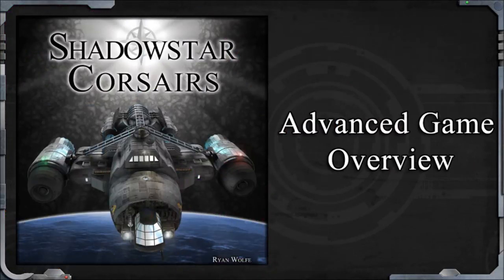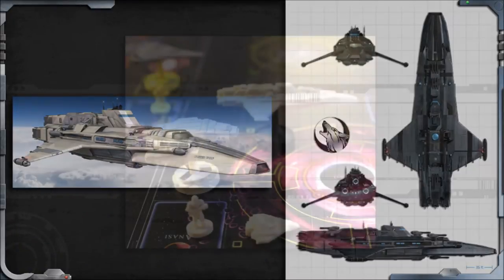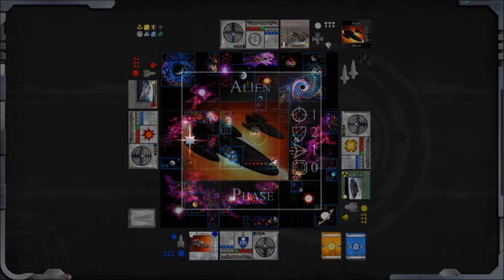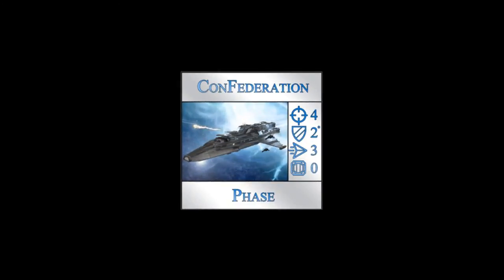Shadowstar Corsairs has an advanced game, which adds some interesting options. Chief among these are the non-player factions: the confederation cruisers and alien scouts. A special phase token is placed between the last and first players. When play passes over this token, the face-up faction gets a turn, and then the token is flipped over.